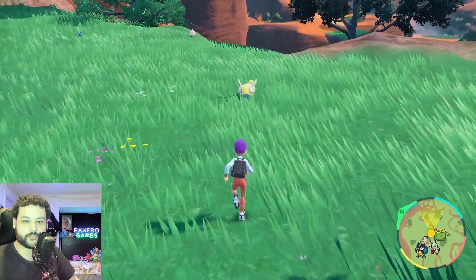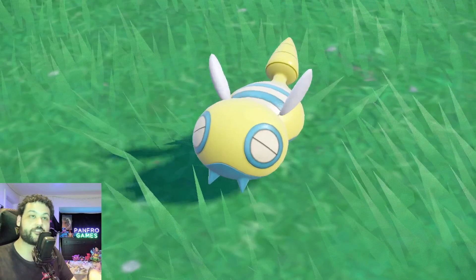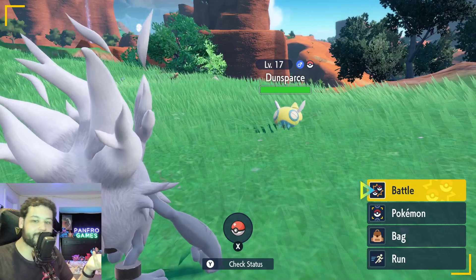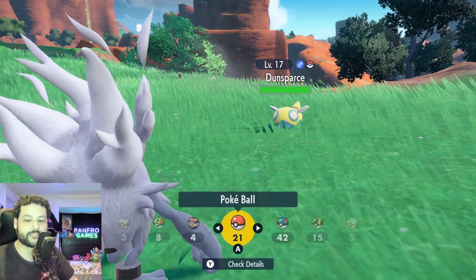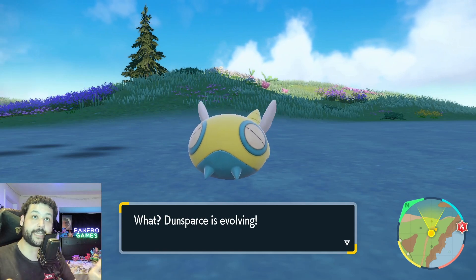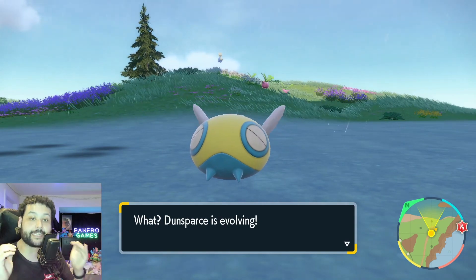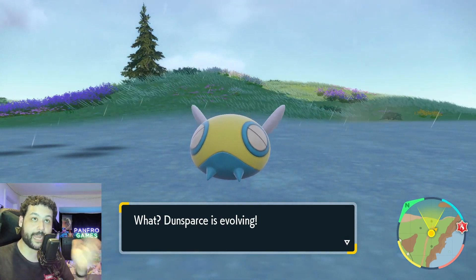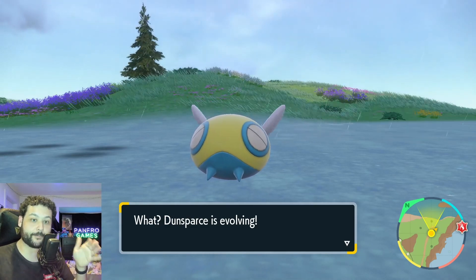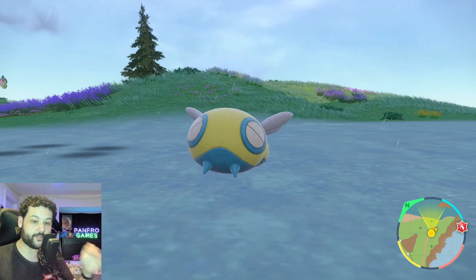If you want to catch a Dunsparce, it does get triggered with that exclamation point. If you don't run at it too fast, it's going to eventually run away. You can catch them at level 17, which is actually a pretty solid level. Once you get your Dunsparce, all you need to do is get it to level 32 — at level 32 it's going to learn Hyper Drill, which is the required move in order to evolve.